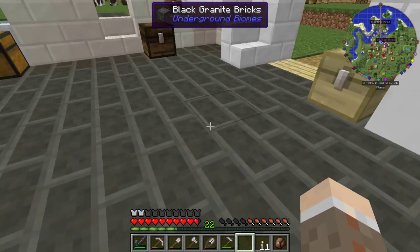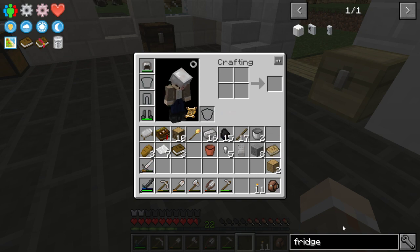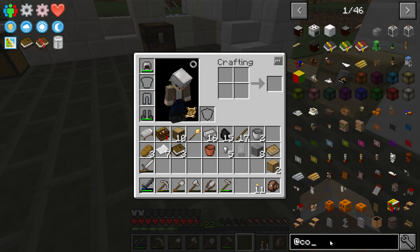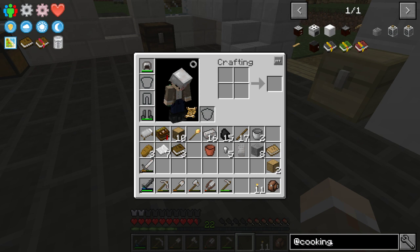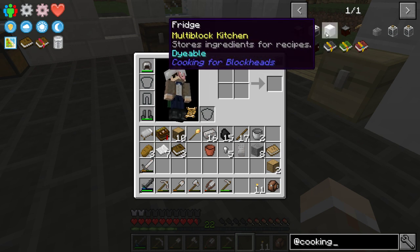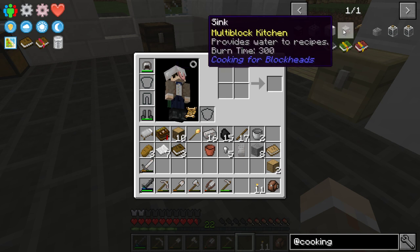Cooking for Blockheads — okay, let me look at this mod. So it's got a cooking table, an oven, a fridge, a multi-block fridge, a sink.